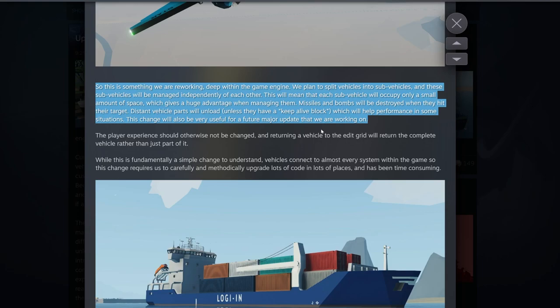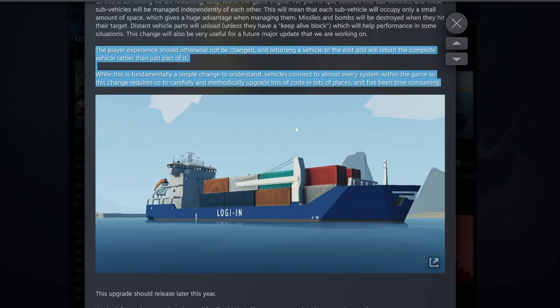This is really good news. They should take their time and test it — I know that's the hard part. This could be a real good update for Stormworks and how it behaves in multiplayer and single player, but they have to test it. The player experience should otherwise not be changed. Returning the vehicle to the edit grid will return the complete vehicle rather than just part of it. While this is fundamentally a simple change to understand, vehicles connect to almost every system within the game, so this change requires carefully and methodically upgrading lots of code in lots of places. It has been time consuming, so it sounds like they've been working on this for a while.